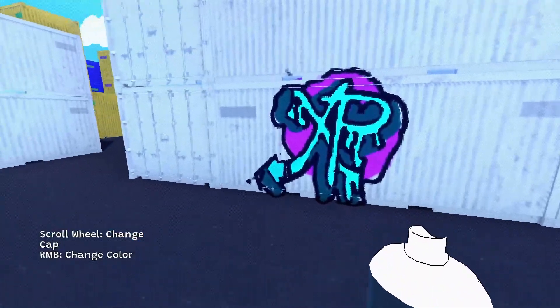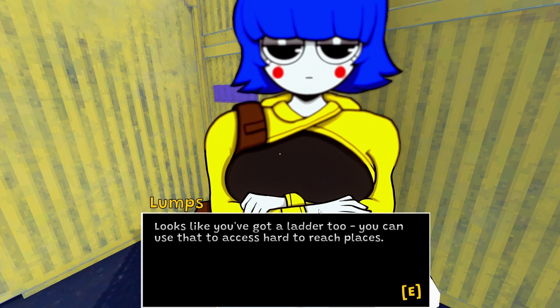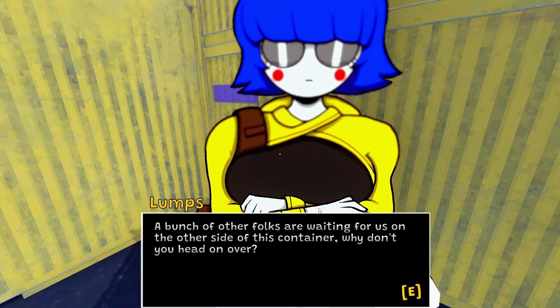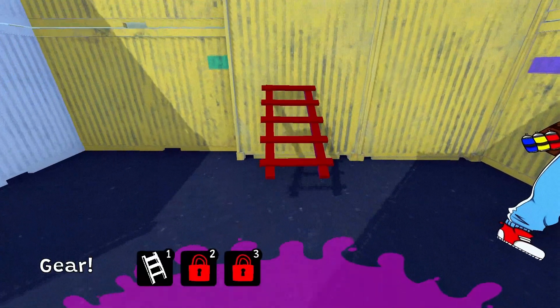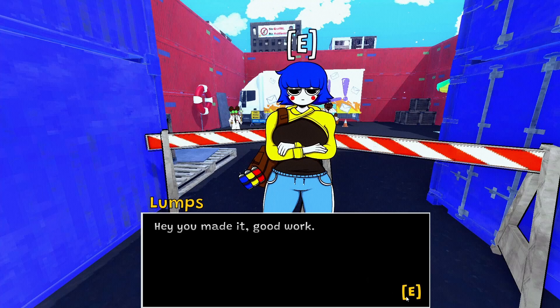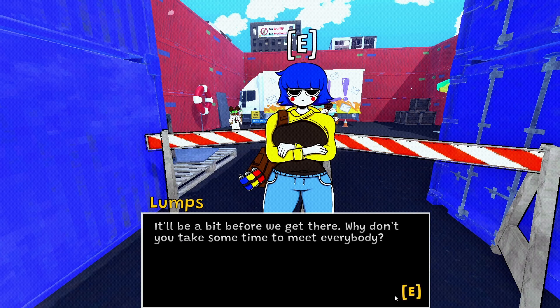That doesn't look bad, doesn't look great, kind of looks like something, but whatever. Let's go find our friend. Nice job, you're a natural! Looks like you've got a ladder too — you can use it to access hardware choices. Access your gear by the menu with the R button. A bunch of other folks are waiting for us on the other side. You made it, good work! Community is really important especially for newbies still getting their bearings.